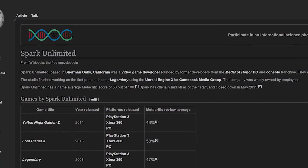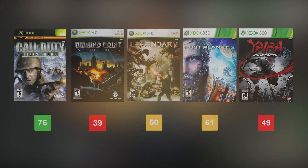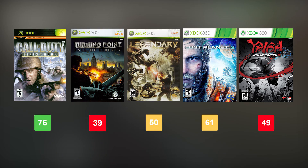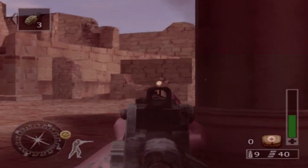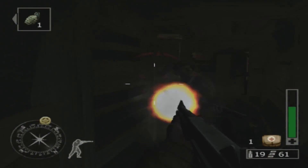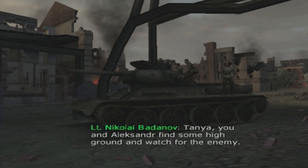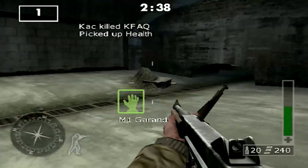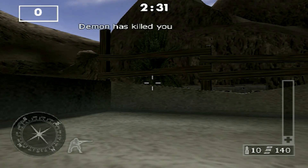Finest Hour was developed by Spark Unlimited, a small American studio which closed in 2015 after four of their five completed games failed to attain even a 60% aggregate review score. The one exception was Finest Hour, which received generally positive reviews. Ironically, it was also their first game. But despite providing a largely downgraded experience, it still featured most of the things that made Infinity Ward's PC game noteworthy: somewhat grounded scenarios, gritty themes, innovative shooting mechanics, and even an adaptation of the game's online multiplayer, which can still be played if you can find people willing to boot up X-Link Kai or a custom PS2 DNS.